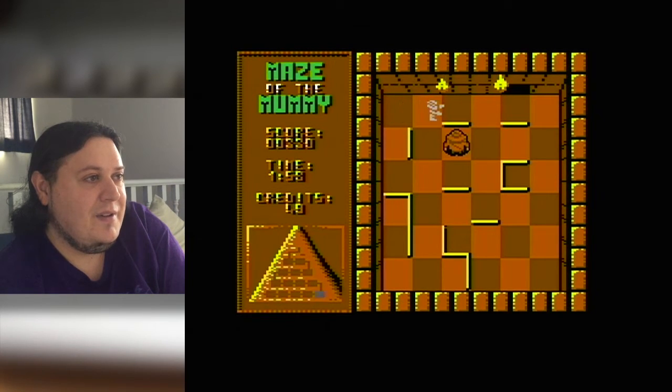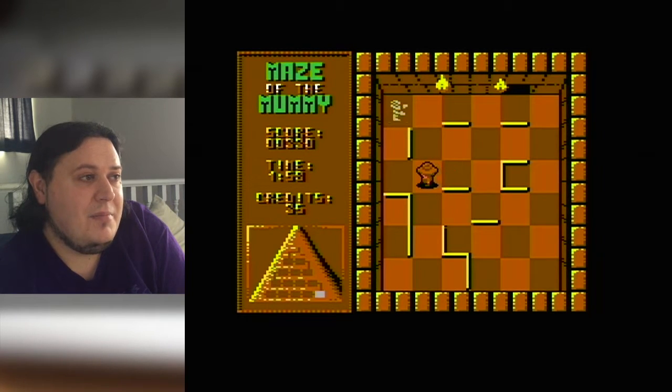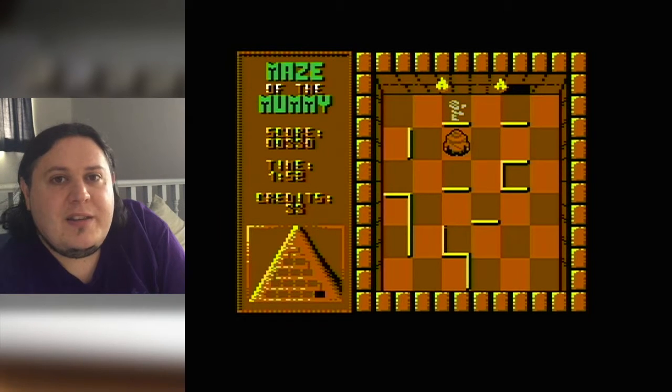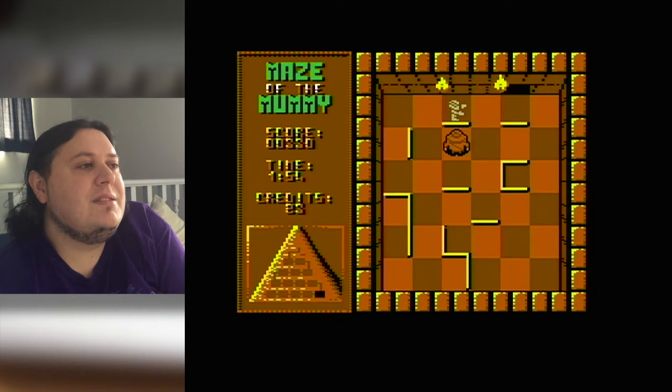I thought I had this one nutted out — I actually made it a little further. Now I'm dead again. It's where it gets a little infuriating, and one of the things that frustrates me is there's no means to password save. If I move to the right, he's going to move down and get me. If I move to the left, he's going to move down and get me. And I can't move up.